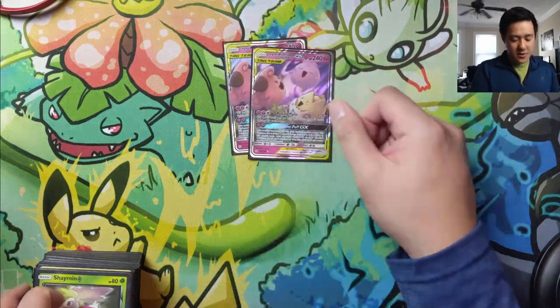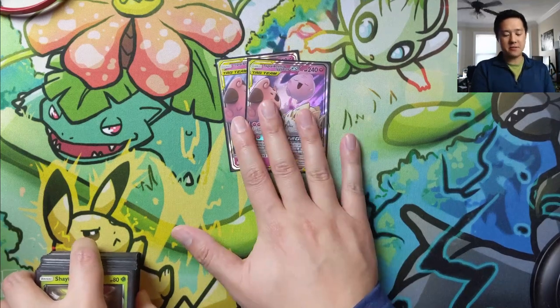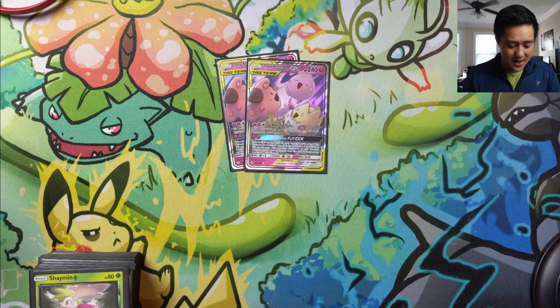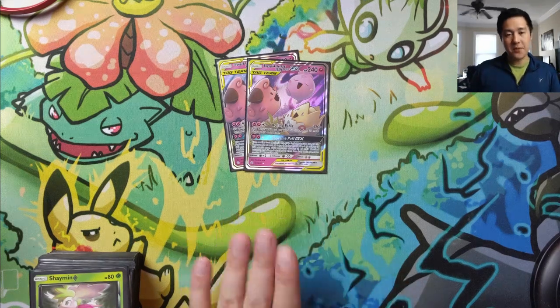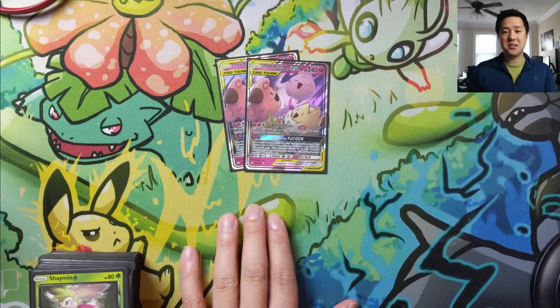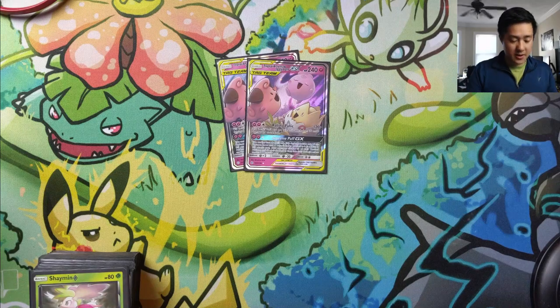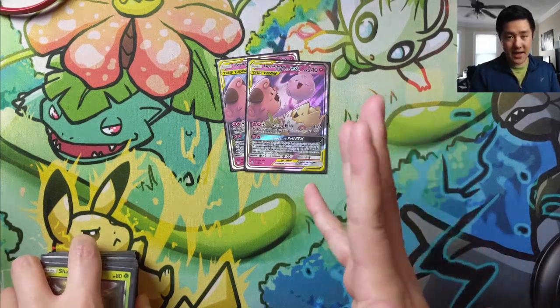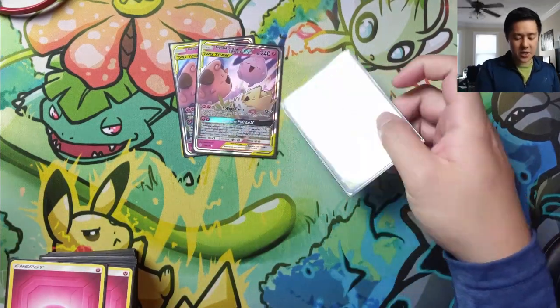We have two of those, and basically the whole point of the deck is to execute Supreme Puff GX powered up, which says if you have 16 fairy energy total — 2 plus 14 extra fairy energy — you're going to take another turn. In addition to that, you remove your opponent's entire bench, and then on your next turn, your opponent doesn't get to do anything in between, so you want to knock out their active and win the match.